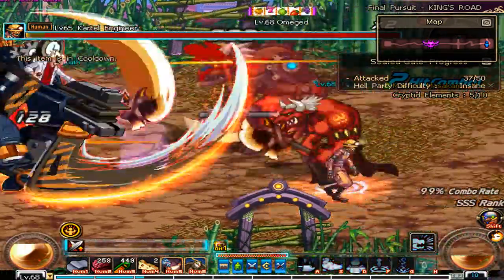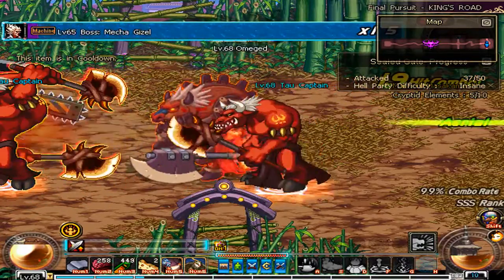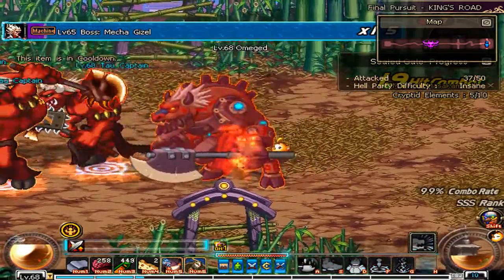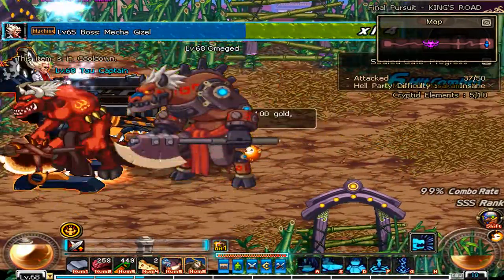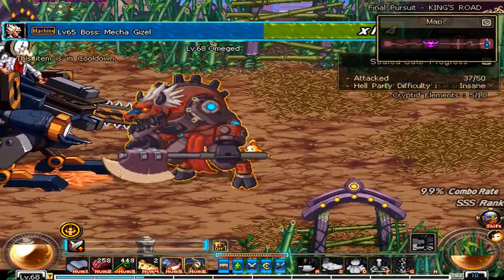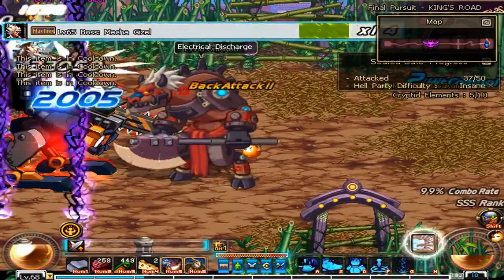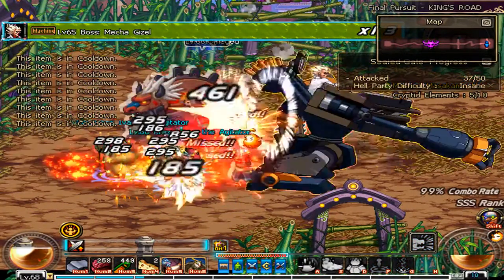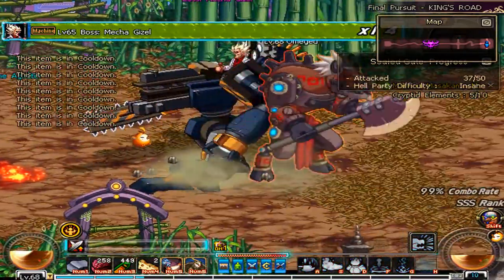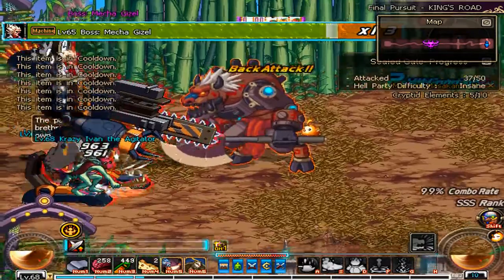On key A, you'll notice an axe icon. What you can do when you press that into an attack is he powers up his axe, and this is represented by a whole bunch of wind swirls that circulate around the axe. Then he lifts the axe up, which actually lifts the enemy up, and does a huge amount of damage.